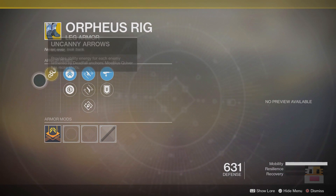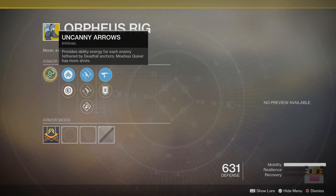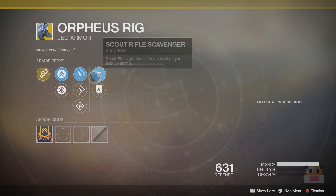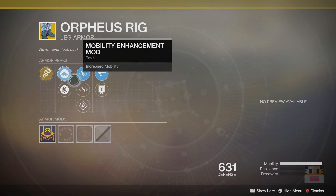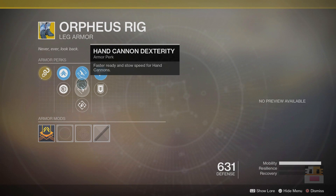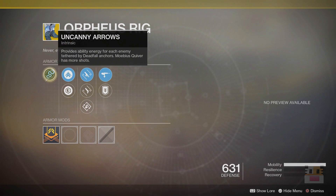Next up, the Orpheus Rig is one of the best — if not the best — tether Hunter exotic in the game. It gives you ability energy for each one of your Deadfall anchors. Basically for the Trapper's Ambush tether and Moebius Quiver, Moebius Quiver gets more shots. Both supers are affected by it, but honestly use it for the big tether. You get your super back from using your super on a lot of enemies — the higher value the enemies, the more super energy you get. Basically infinite supers, infinite orbs spawning for teammates — just an amazing exotic in PvE.